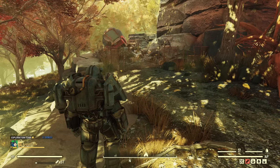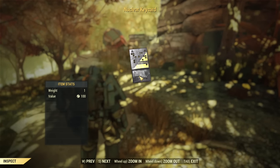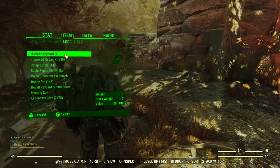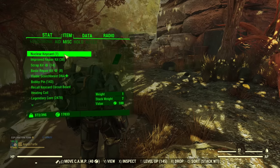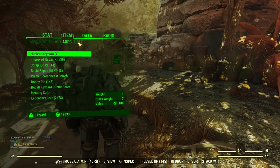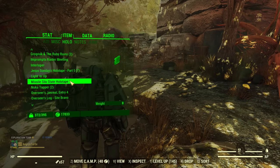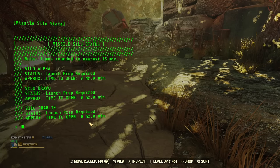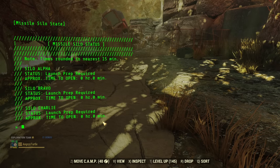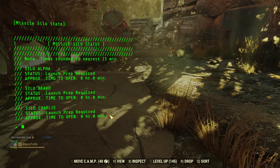Before you even go into the silo, you need to have a nuclear keycard in your miscellaneous inventory. If you don't have any, don't go into a silo as you will waste your time. I recommend having at least two keycards because if you mess up with a launch code, you will waste a card. Also, under holotapes there is the Missile Silo State Holotape. Activating this holotape will show you which silo is available for a nuke launch — all showing zero hours, zero minutes means every silo is ready.